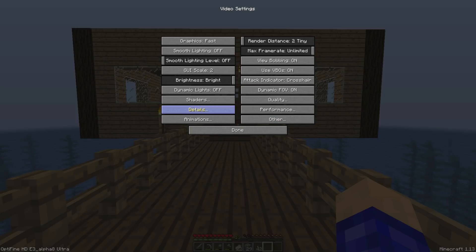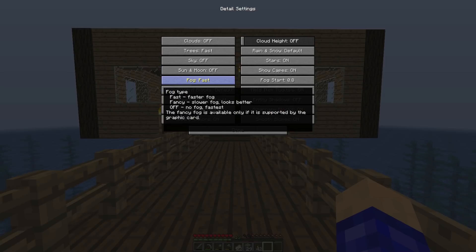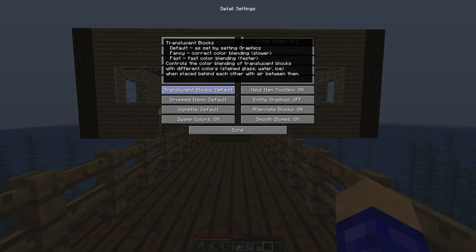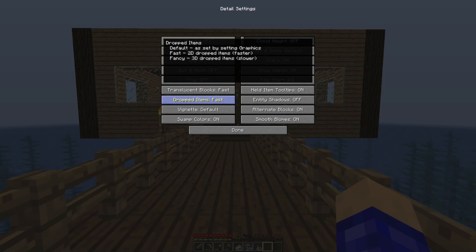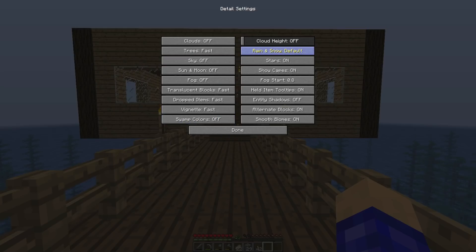In Details, turn Clouds to Off. Trees — turn that to Fast. Sky — turn that off. Sun and Moon — you can turn that off, though it makes it hard to tell if it's night or day. Turn Fog off. Translucent Blocks — set that to Fast. Note that some of these settings can lag or crash the game when changed; if that happens just come back in and it should be updated. Dropped Items — set that to Fast.